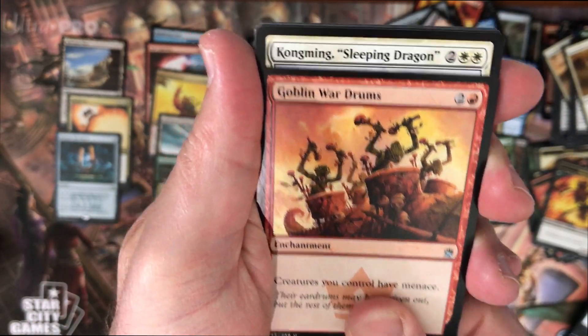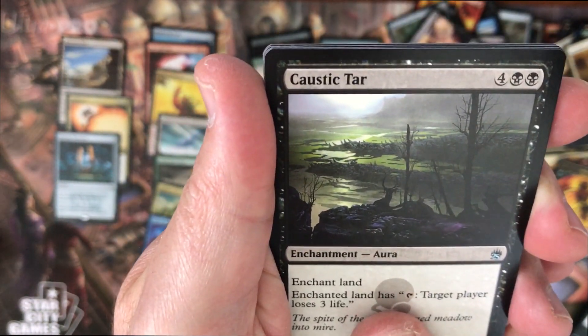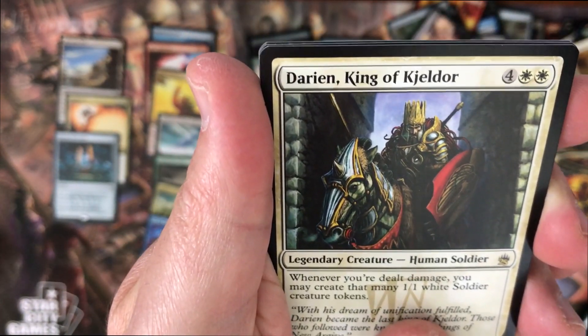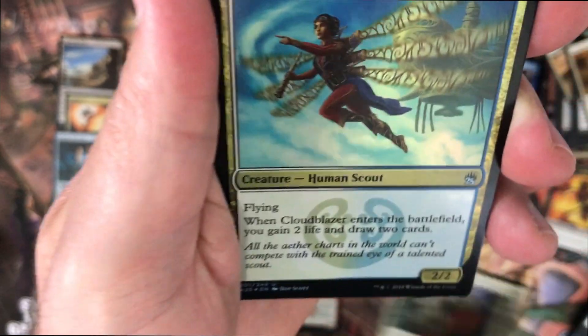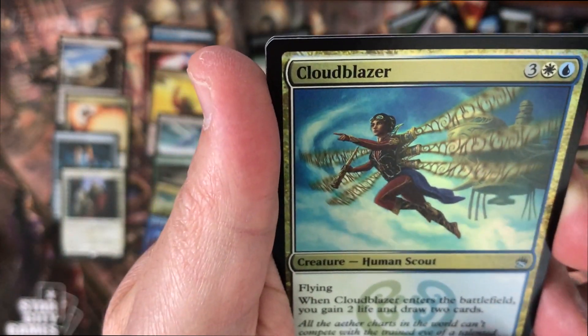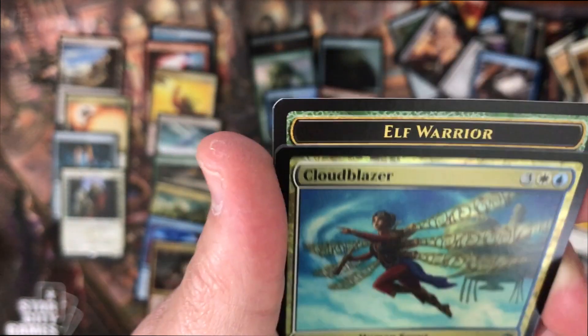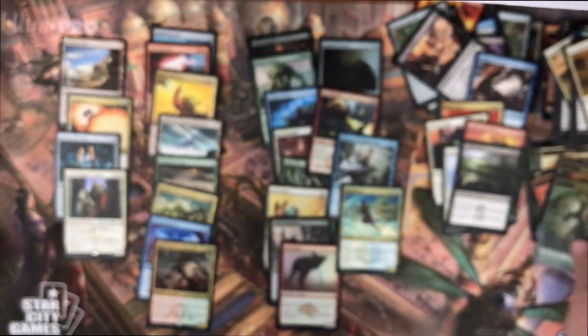Goblin Wardrums, Sleeping Dragon, Star, and the Ranking of Gesheldor. Cloud Laser Foil - it's from the Colorado Sears. That's funny.